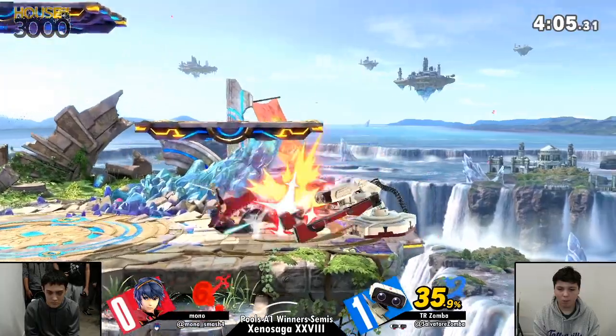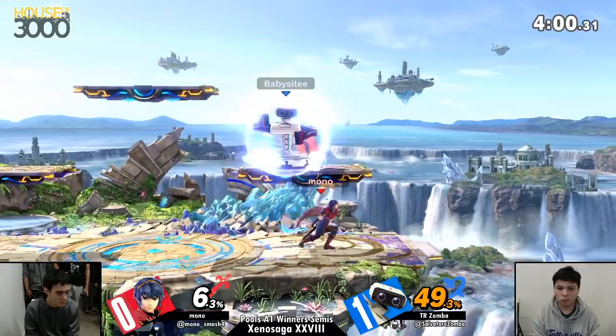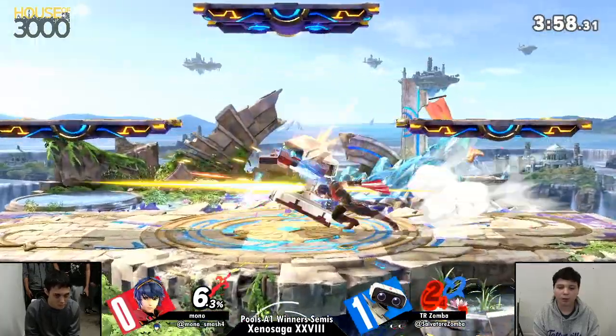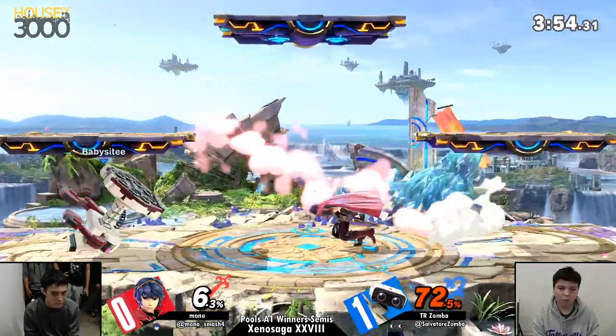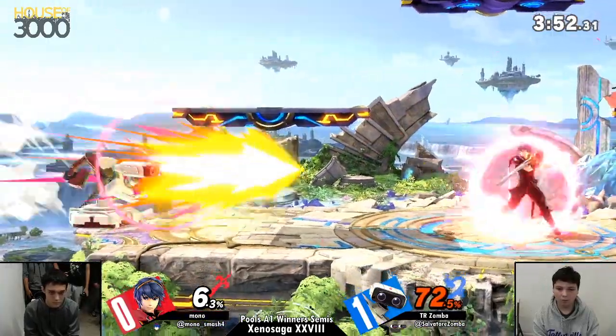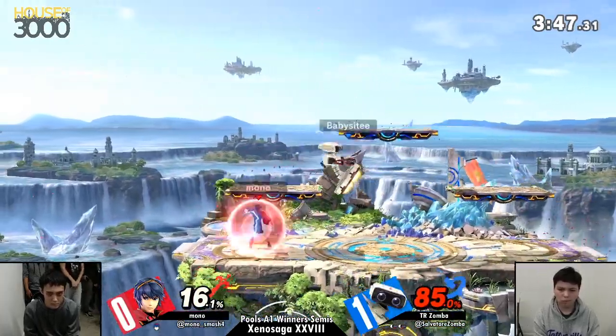You saw that — he just stayed outside of neutral air's range. Spacing Marth's neutral air is incredibly difficult to do. Nice read on the spot dodge — that was a little bit of option coverage if he had been holding shield. A shield breaker also would have been quite good. And spot dodge was punishable as well.